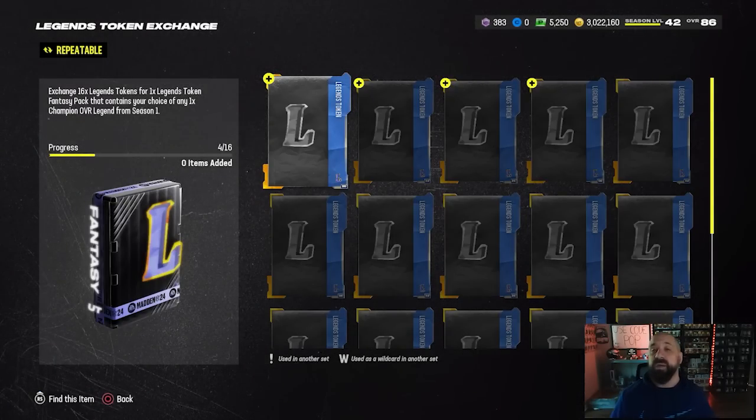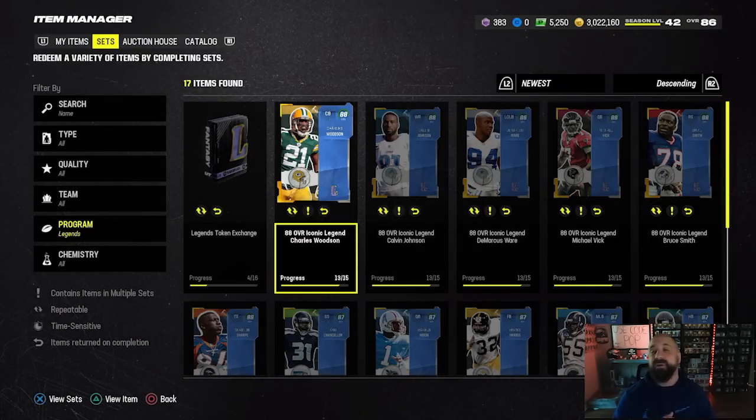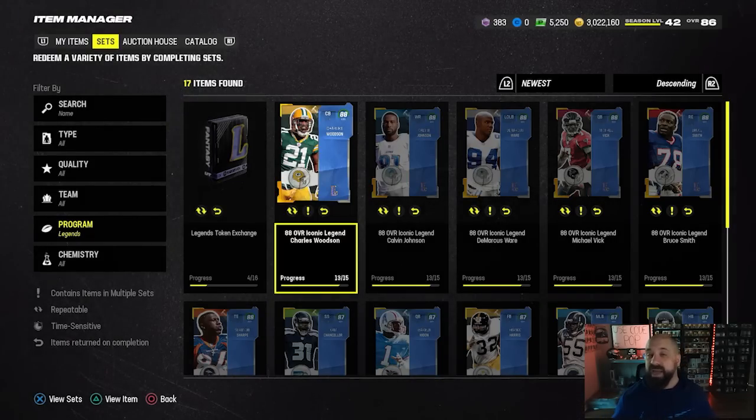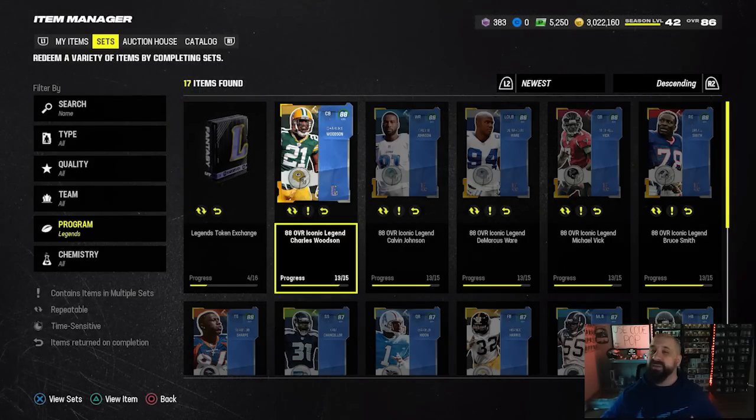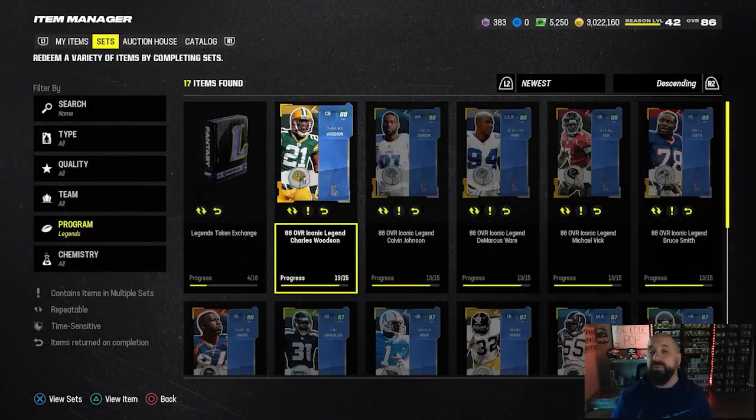Being that we're still at 88 overall legends, you could have pre-built either of these players today. I think we'll see the jump to 89 overall legends next weekend — we'll find out with AKAs and Team of the Week and whatever promo we get on Thursday. If any of those have champions that jump to 89 overall, the legend promo will jump to 89 overall as well.